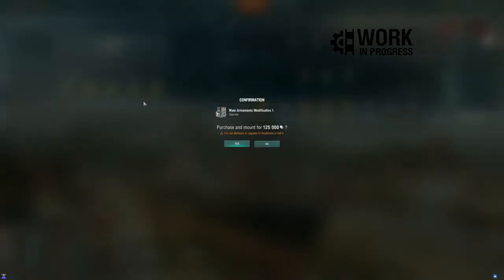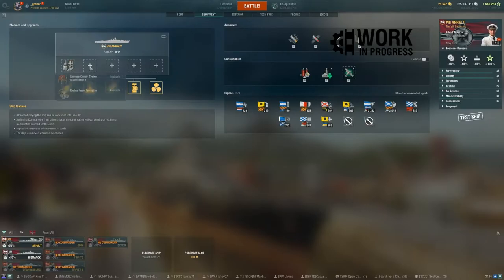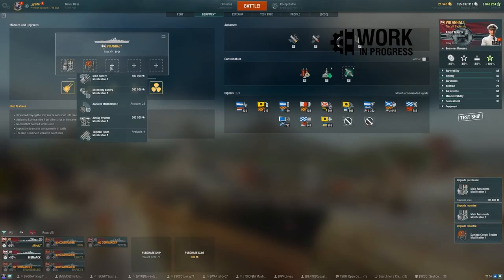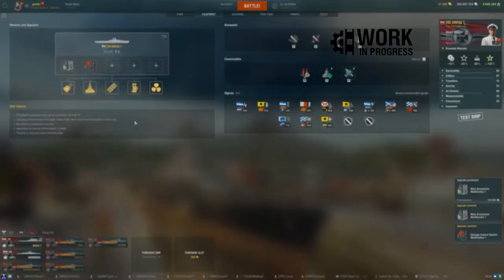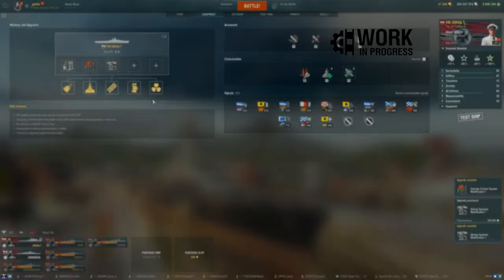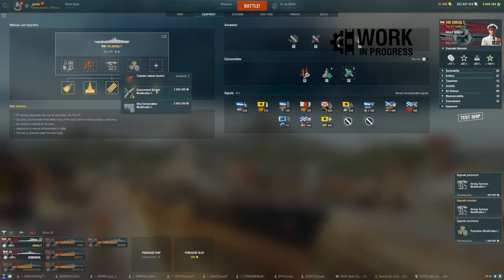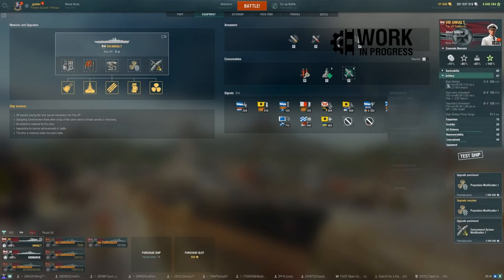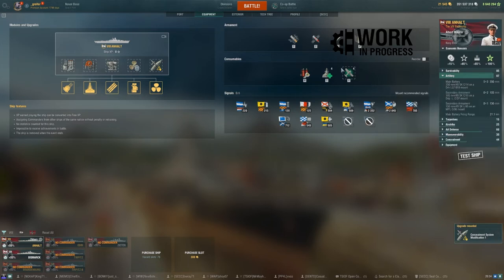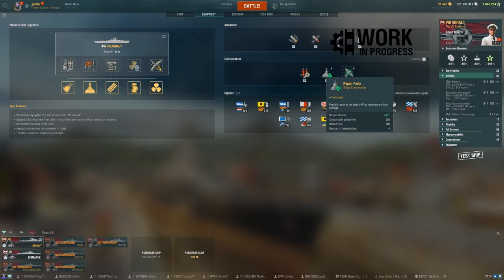For my standard German battleship module setup: Protective Guns module, Damage Control Party, Aiming Systems Modification because of those 15 barrels, and Propulsion for acceleration and concealment. With that equipped, max range dispersion drops from 271 down to 252 meters — still pretty wonky.